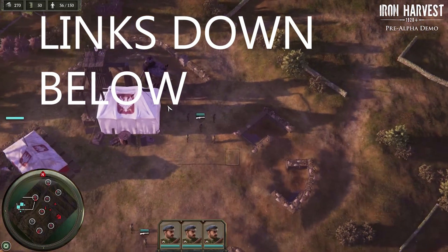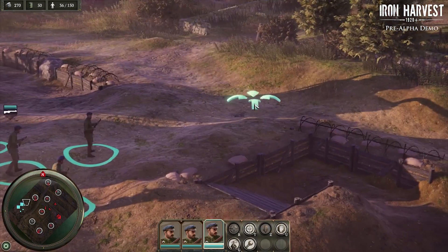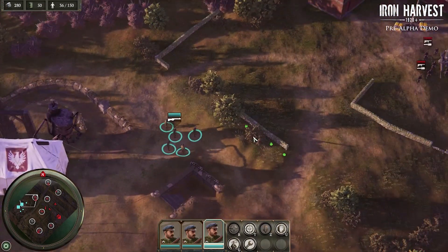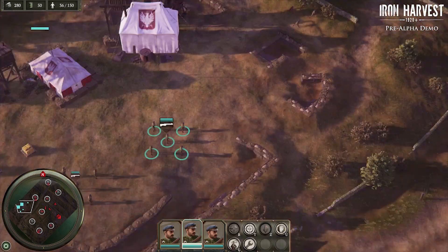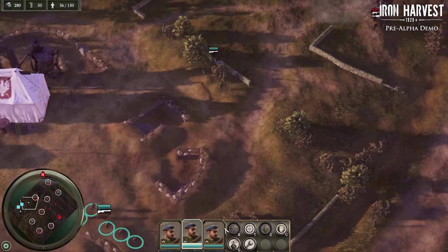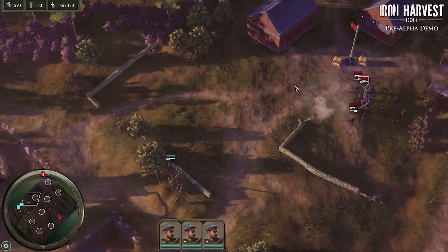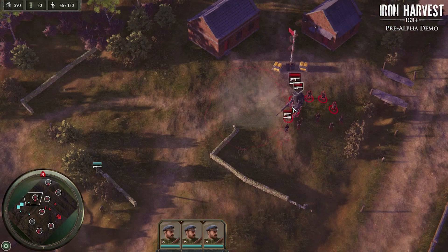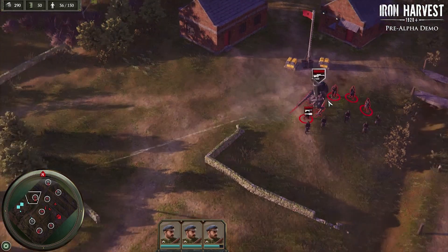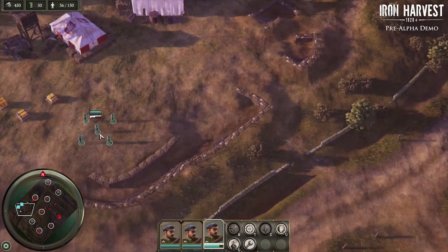Hey everybody, welcome to the Iron Harvest pre-alpha demo. Remember this is still a work in progress, so unfortunately this isn't exactly the prettiest game to look at right now. But we're playing Iron Harvest — it's pretty good. Plans look really beautiful, so you got yourselves a little bit of Iron Harvest action. I don't know what that red blob is, but again, pre-alpha, so that red blob could literally be anything.